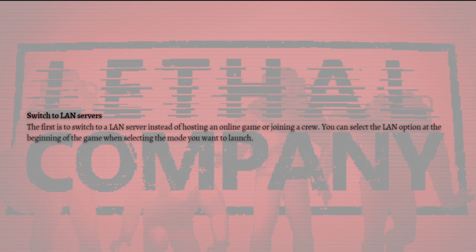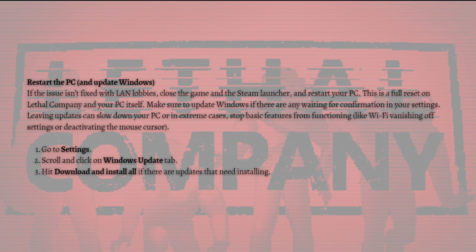Next, you can restart your PC and update Windows. If the issue isn't fixed with LAN lobbies, just close the game and the Steam launcher and restart your PC — this is a full reset. Make sure to update Windows if there are any updates waiting, as leaving updates pending can slow down your PC or in extreme cases stop basic features from functioning, like Wi-Fi vanishing from settings or the mouse cursor deactivating.